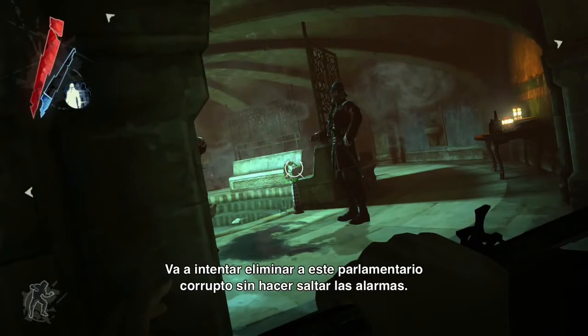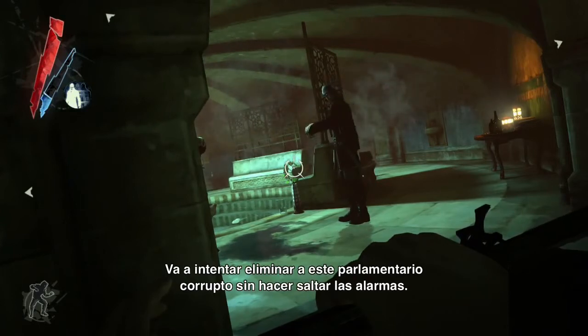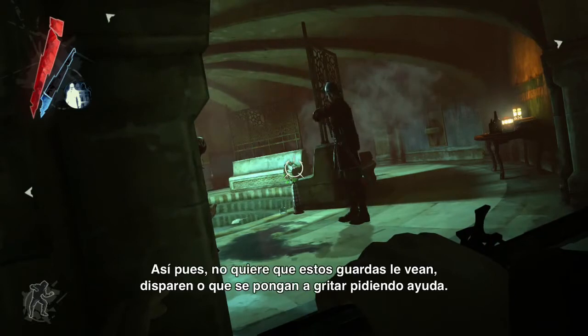For this playthrough, he's going to attempt to take out the corrupt members of Parliament without sounding any alarms — he doesn't want these guards to see him, fire their guns, or yell for help.